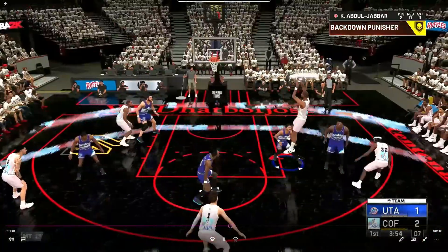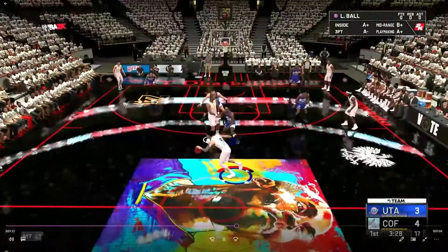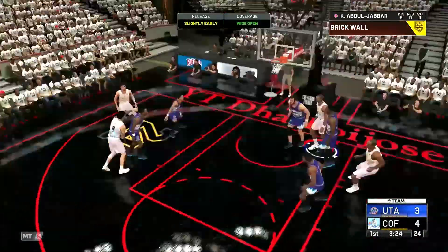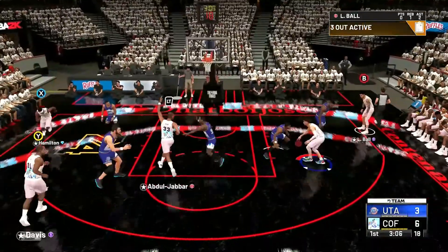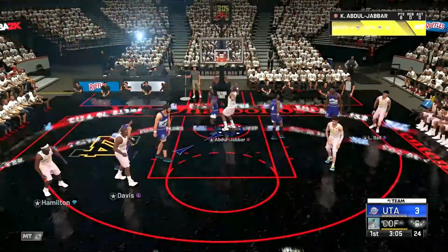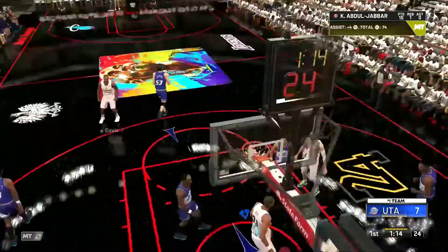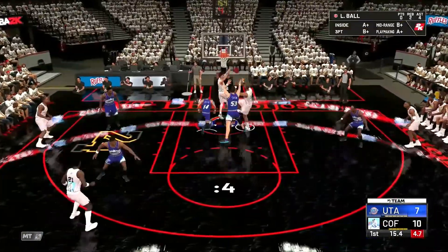Here's the tip-off. What I'm talking about is pick-and-rolls — if the big man switches, you can easily pass it to Kareem and get lucky with a turnaround. Then you just run pick-and-roll and pass it to Kareem again for an easy bucket, and then lobs — there you go, another lob.